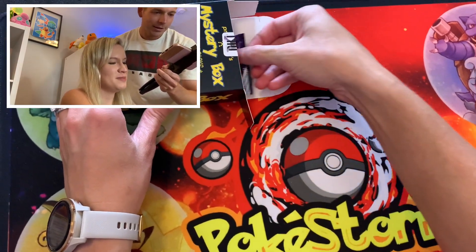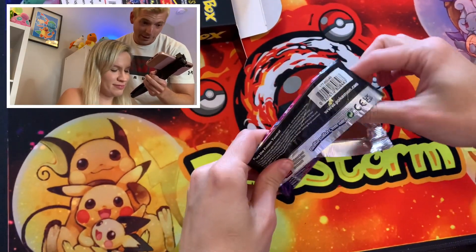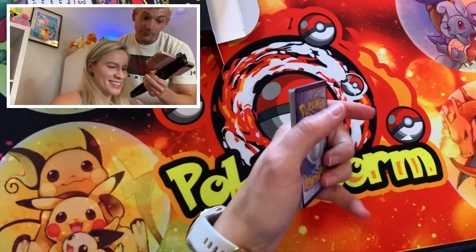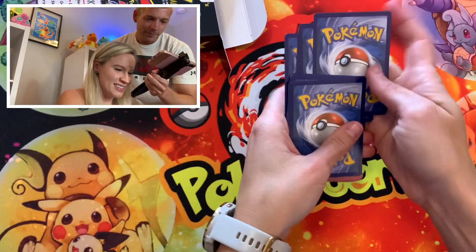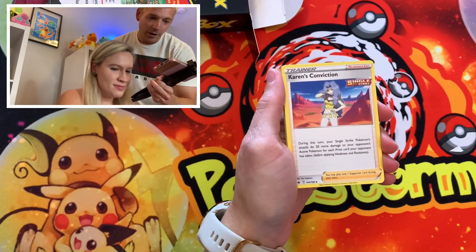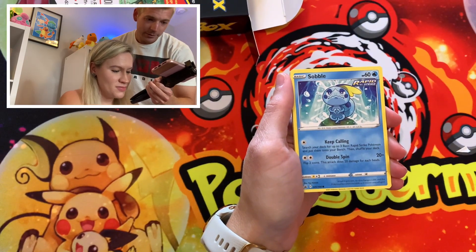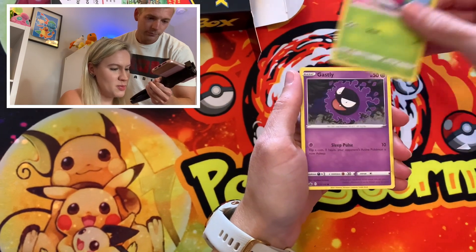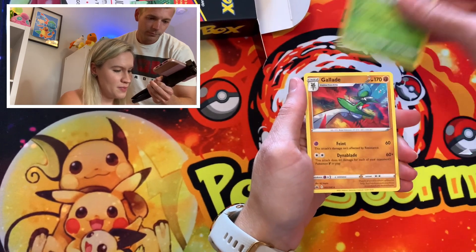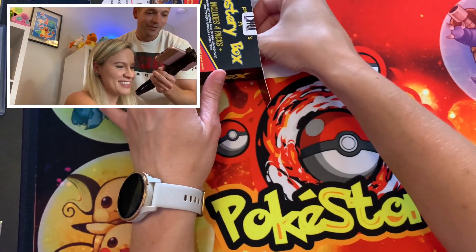Next pack — let's see what we've got. Oh, Chilling Reign — a set we are all too familiar with. Maybe it's a Golden Snorlax day? That would be really nice. Or some of the alternate art — Zapdos and Articuno, we still have not pulled those. Or the Full Arts, hadn't pulled any of that either. We got Sobble, Bounsweet, Ghastly, Cubfu, a Reverse Thwacky, and a Gallade. That was an all-too-familiar pack.